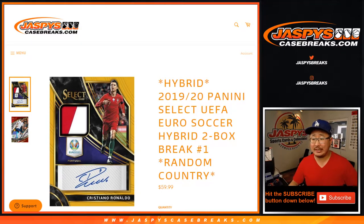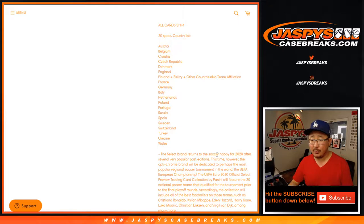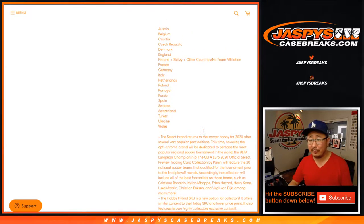Hi everyone, Joe for Jaspi's CaseBreaks.com coming at you with 2019-2020 Panini Select UEFA Euro Soccer. Two box, random country break number one. This is the hybrid edition — a slightly different edition with different exclusive parallels.